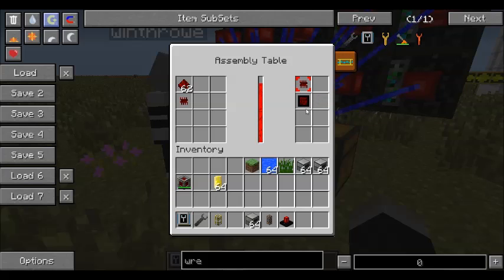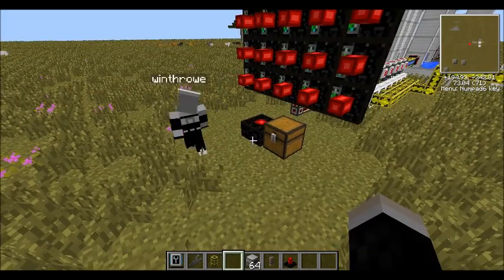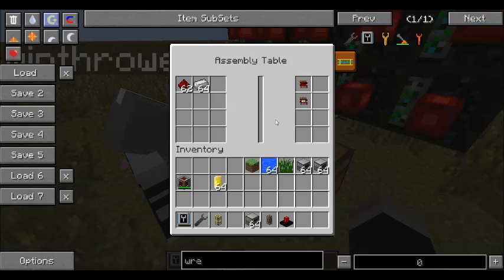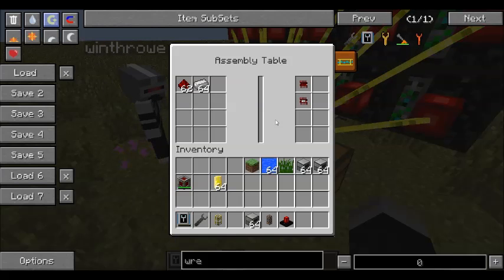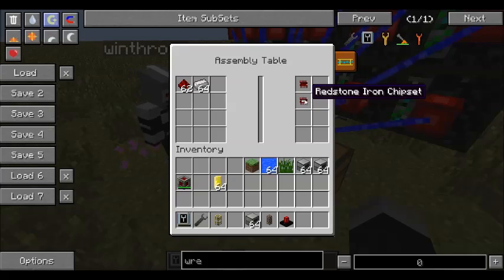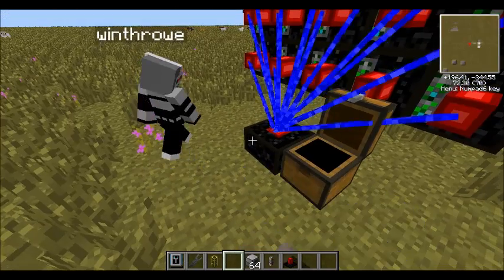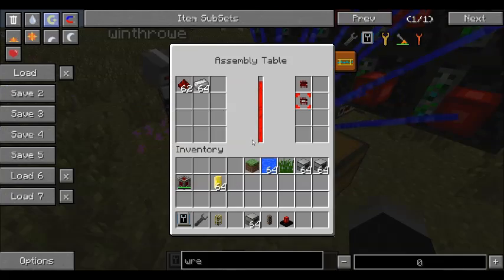The most basic gate doesn't do a whole lot but does allow you to check various things. After you've created some basic gates, the next thing you'll need to do is put some iron in with your redstone in the assembly table, and you'll now have access to make iron chipsets. These iron chipsets can be used to make iron gates in two different varieties: AND gates and OR gates, and both of these are considerably more versatile than a standard gate.